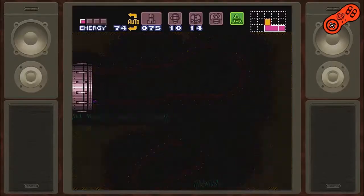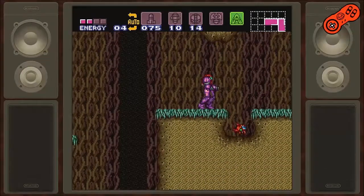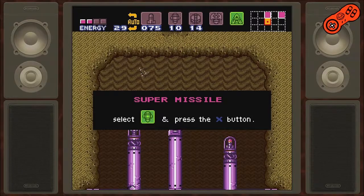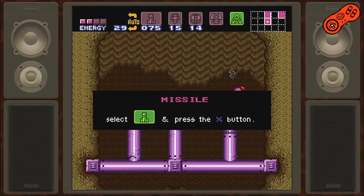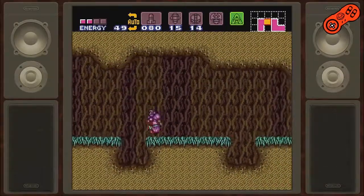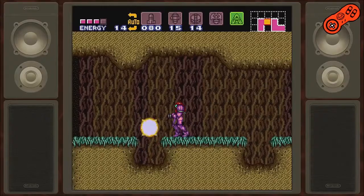Alright, let's not spend too much time fooling around jumping here. So this room has beetles, which is good — that should help with my energy. Before I spend all this time farming for energy, let's go down here. We have a super missile tank and a missile tank — very nice. So now we're up to 15 super missiles. I'm going to farm for a little energy, just because I desperately need it and I don't want to die. I haven't been to a save point since I've gotten here, so dying would not be a good idea.